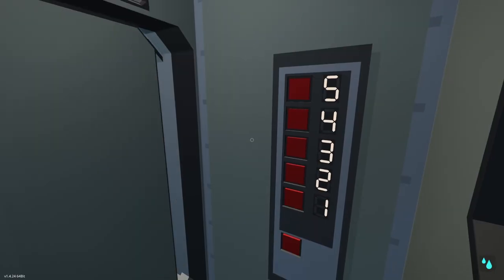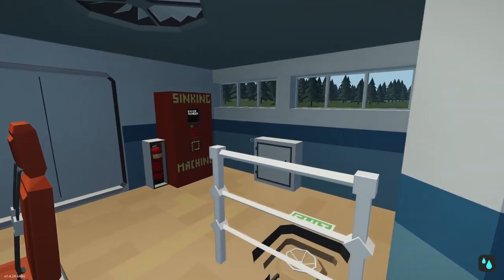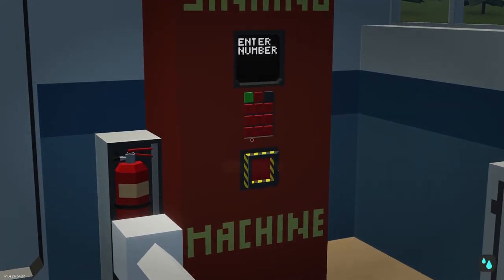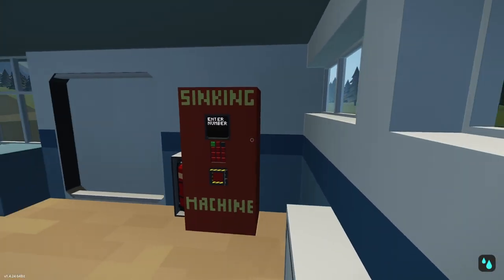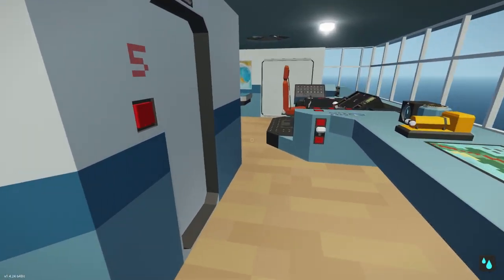I'm guessing the place to drive this boat is at the very top, so that's where we're going to be going. Is this the correct spot? I think it is. But I couldn't help but notice the massive words that say 'sinking machine.' Like, what is this? Kind of scary.